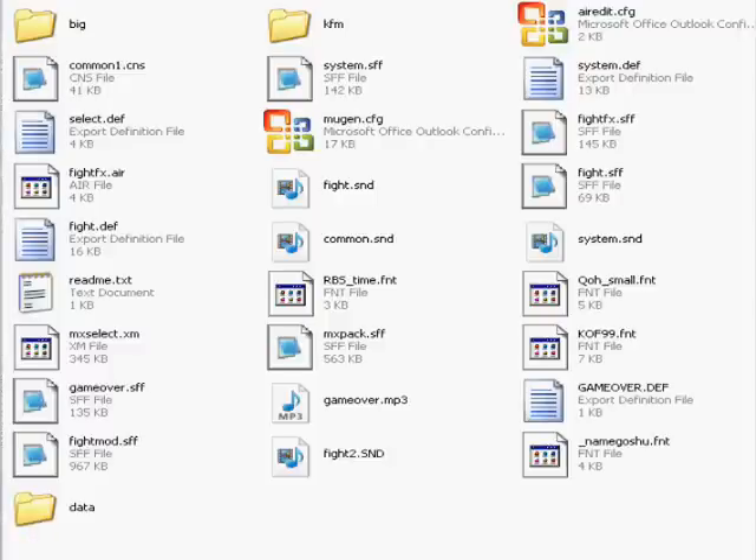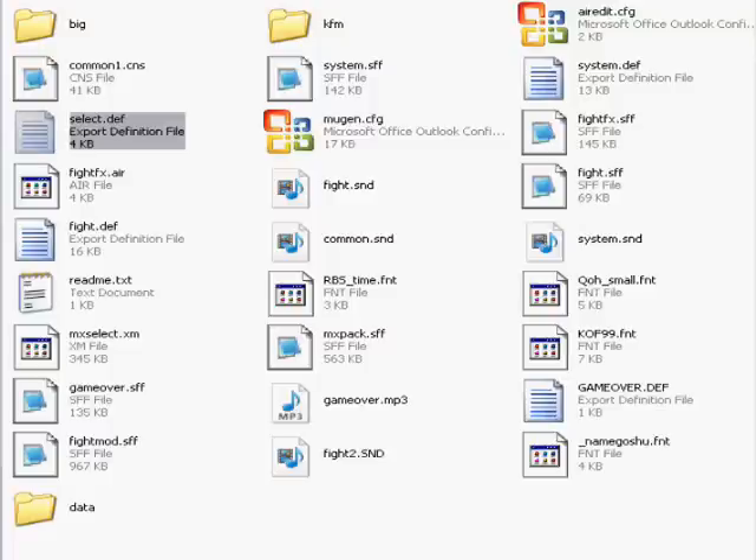Now we're inside the data folder. Look what we have here — all of the familiar files we talked about in previous tutorials. We want to revisit the select.def file, so when you go into your data folder, go inside your select.def file and click on it.